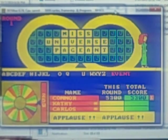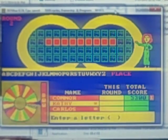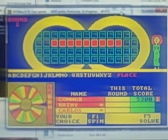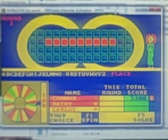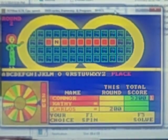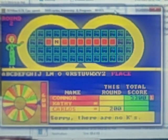Let's get ready for round two. The top number value is still $1,000 as we try to solve a place. We go to Kathy — $5,300. The bathroom's down the hall, Kathy. Carlos. Then over to me.